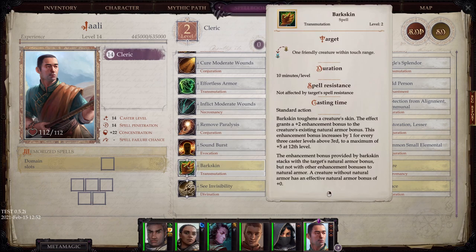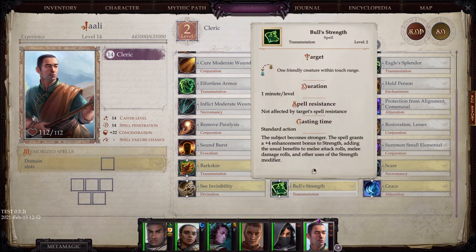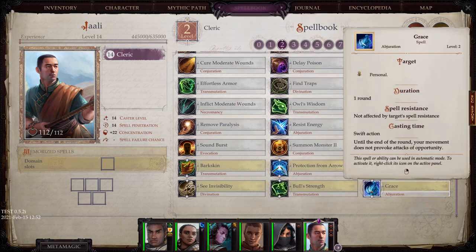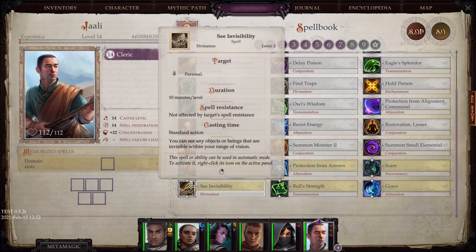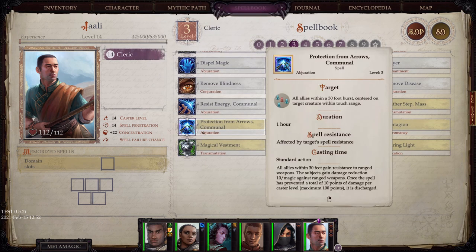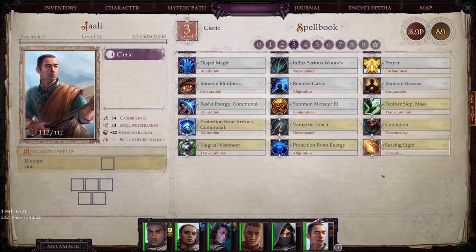Protection from Arrows. Barkskin provides some natural armor, very useful on some party members. Bull's Strength, which we talked about. Scare — all targeted living creatures become shaken. Your movement does not provoke attacks of opportunity and you can see invisible creatures. Protection from Arrows Communal — very, very helpful. Feather Step — but if there were more situations with difficult terrain this might be more useful; I didn't encounter very many of them.